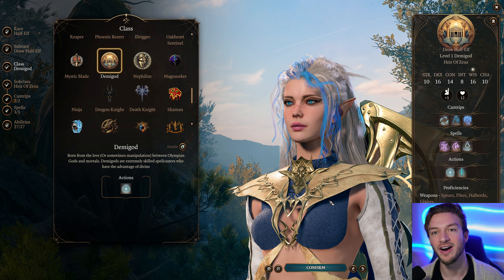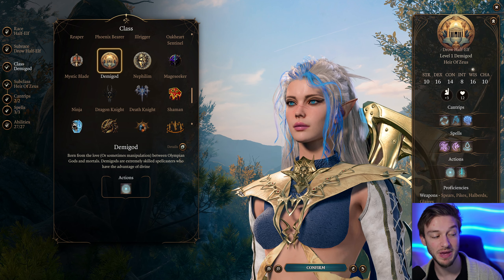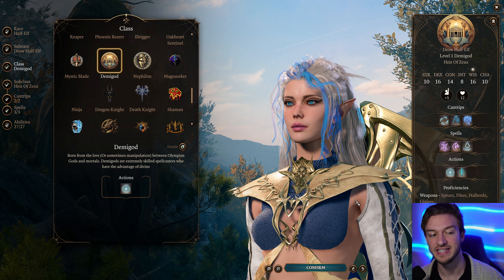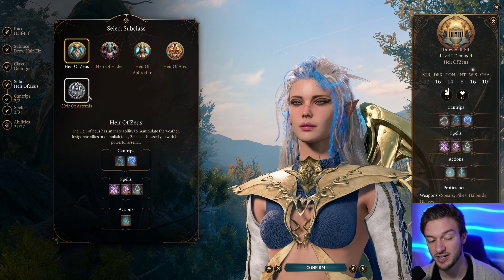In this video I'll be showing you a Demigod Hair of Zeus build guide in Baldur's Gate 3. This is a modded class made by Dean Enterprise, and it has five distinct subclasses with the Hair of Artemis just being added.